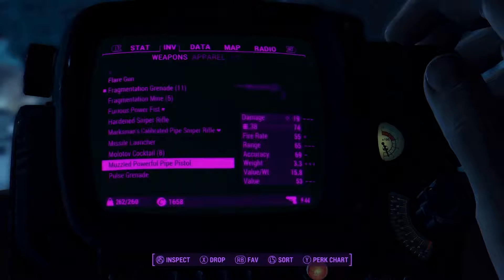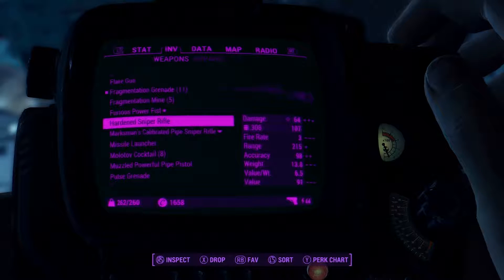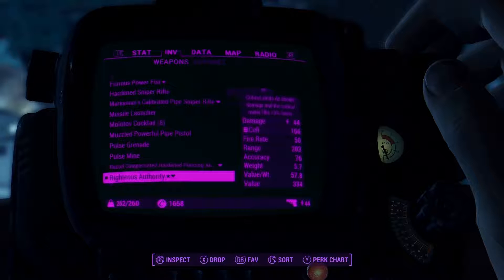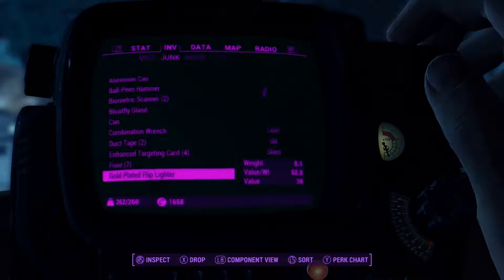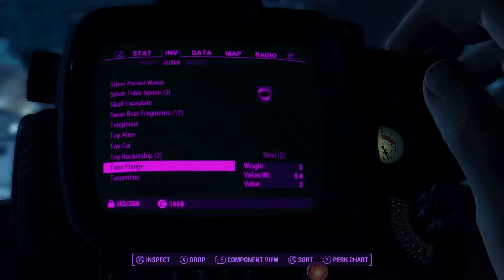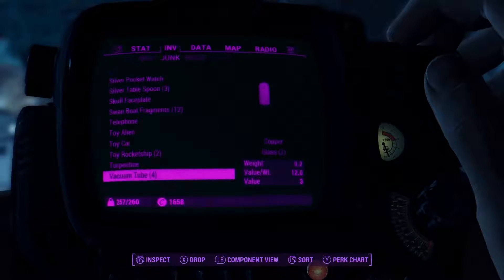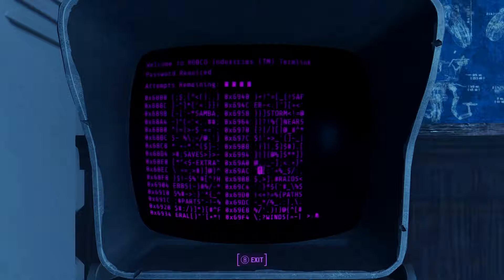I don't know what it is with these monkeys but I feel like they're important. I apparently have a missile launcher — don't know when I picked that up. That is an actual sniper rifle — gotta hold on to that obviously. Need to get out of here so I can sell a bunch of stuff, but in the meantime I'll just dump some junk. My luck was bound to run out at some point.